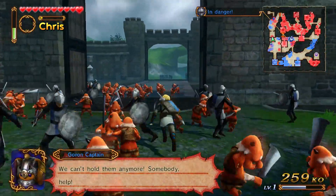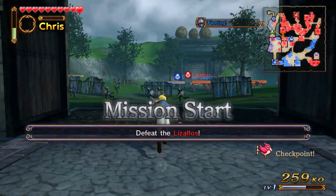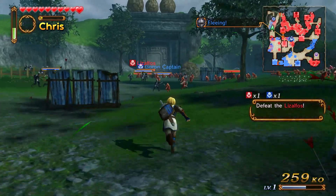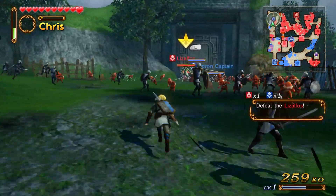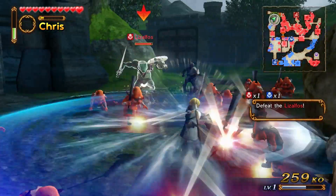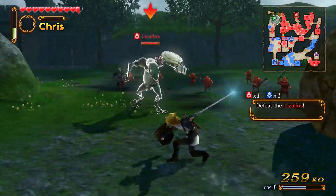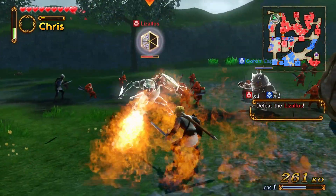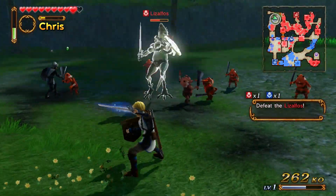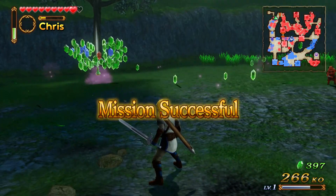Just run through all these guys because they're just normal enemies. Now we can defeat the Lizalfos. This guy's really annoying — especially on hard mode. There are three difficulties for every level, by the way — normal and hard. The difference is pretty dramatic between the three.